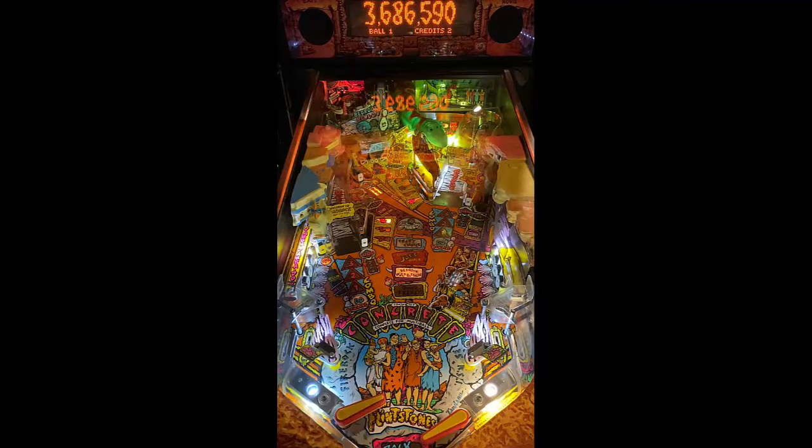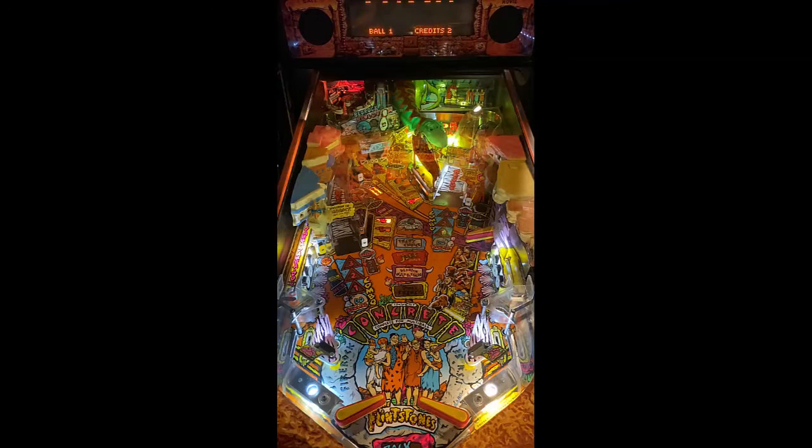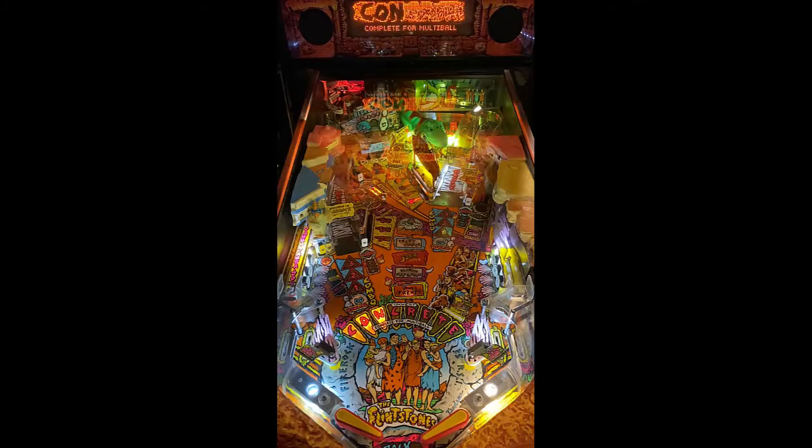As you see here, it is a three-flipper setup. Flipper gap's not too bad. Traditional setup from the front of the playfield, which is an in-lane left-right, out-lane left-right. Going to Fred's Choice R, going up underneath the dinosaur, it's a straight shot to the columns right there, which goes to your pop bumpers.